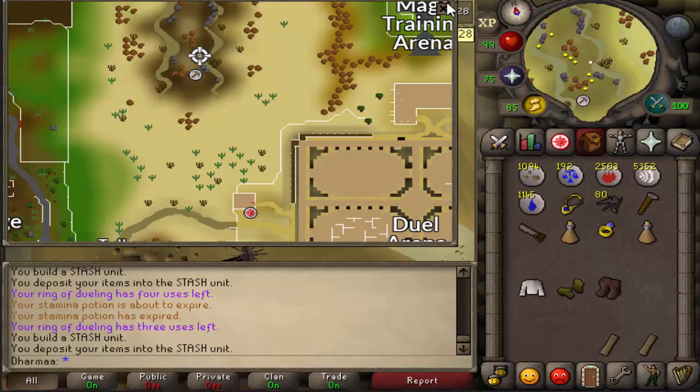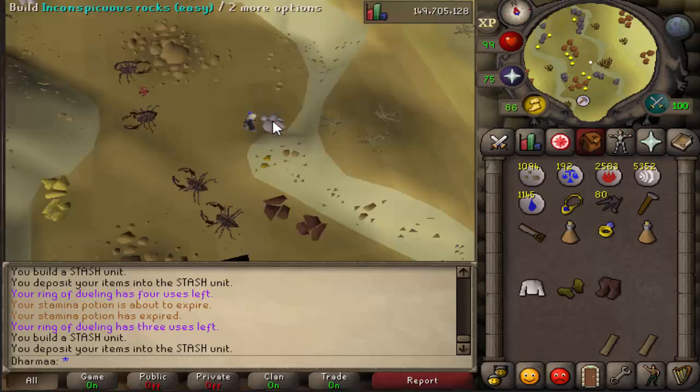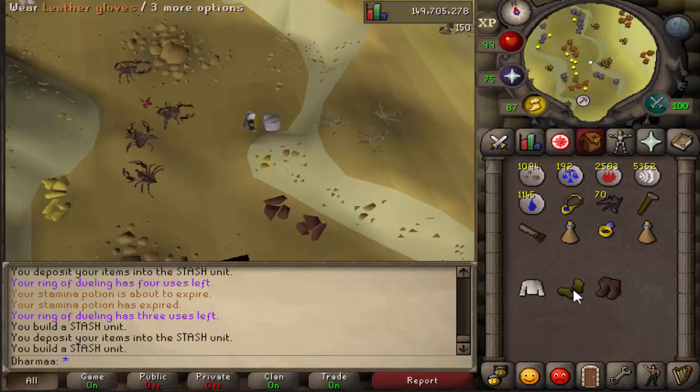Then run slightly northwest of the Duel Arena into the mine. There are some inconspicuous rocks. Build them, and for this one you need a desert shirt, leather gloves, and leather boots. Put them in.